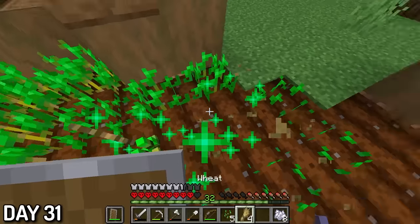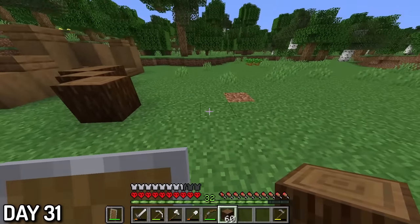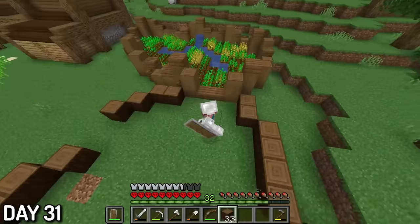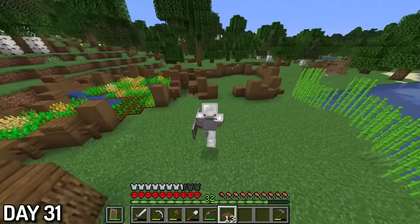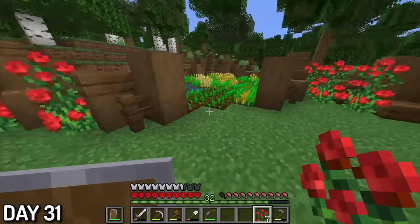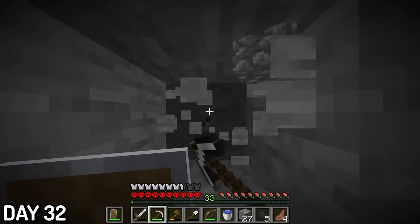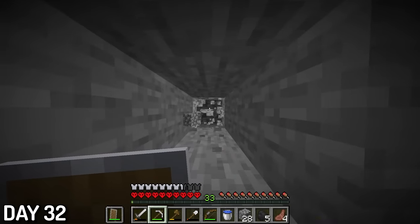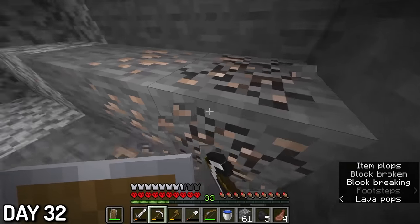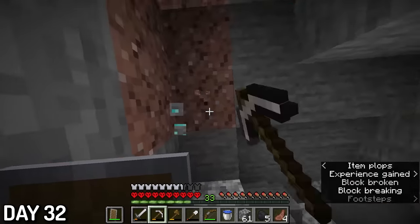Day 31, I finished planting my seeds in the wheat farm and made a new area for planting carrots. I stuck with the same design and I like the look of it for holding the crops. I also decorated the farm with roses, because as I said before, I'm a sucker for color in this biome. Day 32, I was looking for diamonds again. With my luck, do you think I found any? Of course, the answer is yes — I found three. Thank god, I would have quit this game if I didn't find any that day.